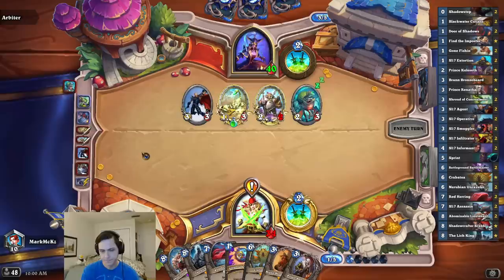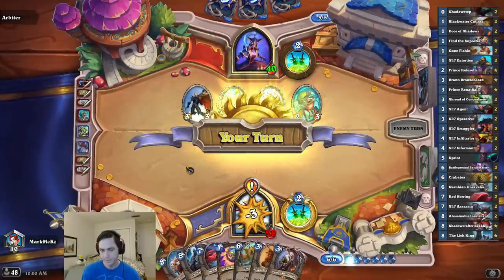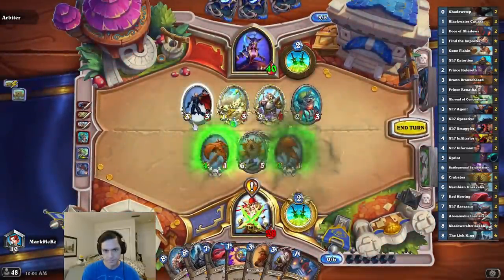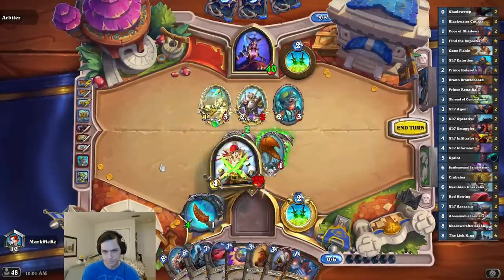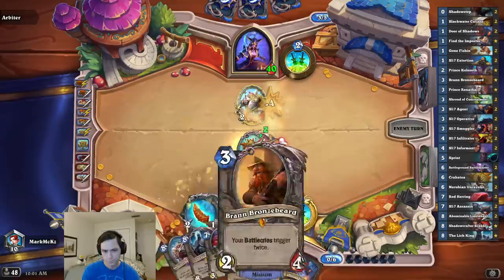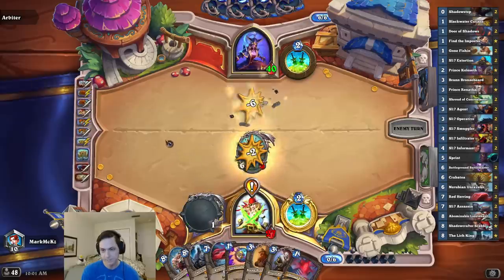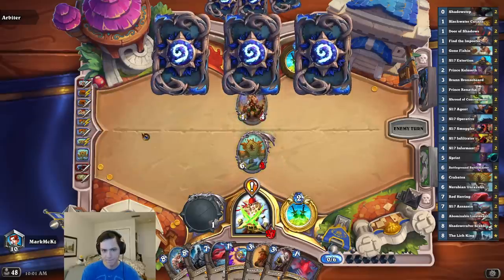We're almost there. I can play like Bran and Renathal the following turn or something — something that looks scary, but isn't really scary. I have a really good hand post Red Herring combo, so we'll see. Unfortunately, he could have like Scabs, which would be bad. If I can get another stealth thing, that happens — potentially.